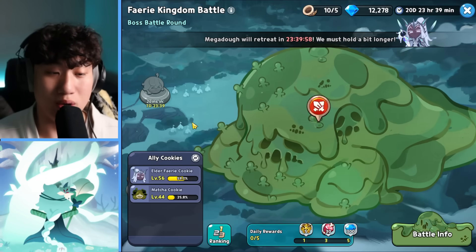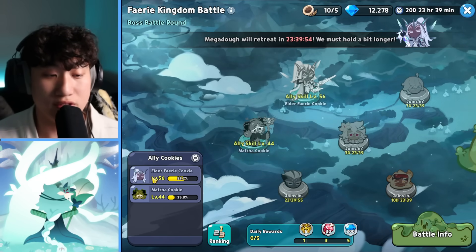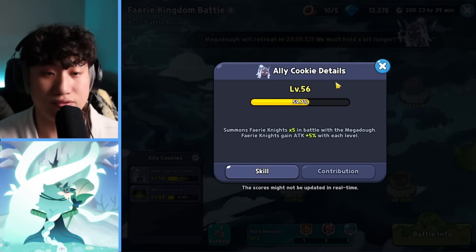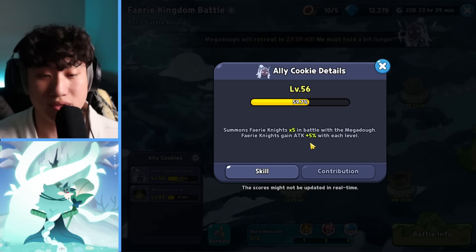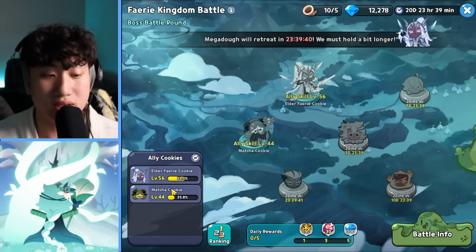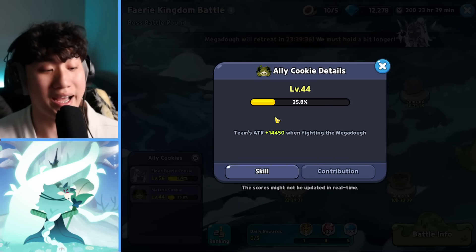Return of the Megadough for our pure vanilla server. We have the level 56 elder fairy cookie buff, the ally bonus which summons five fairy knights. They gain five percent for each level. Macha cookie also gives extra damage or attack to all your cookies.